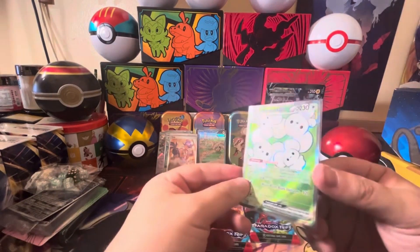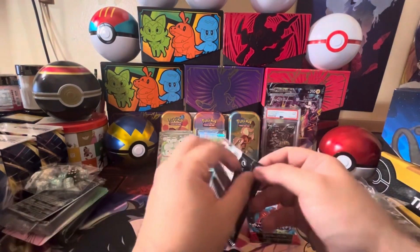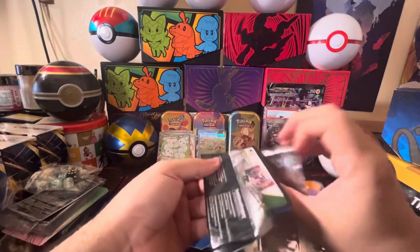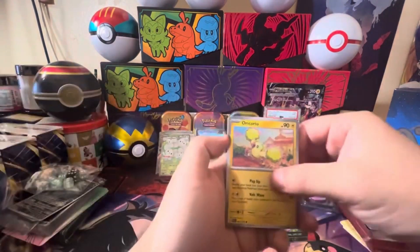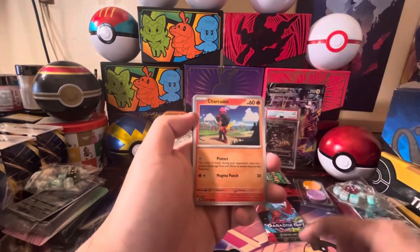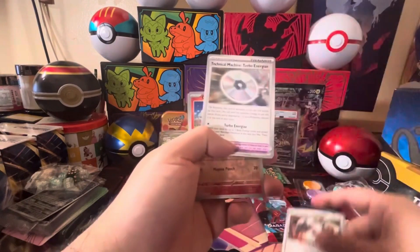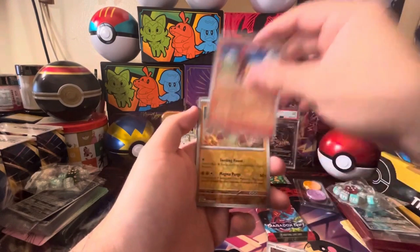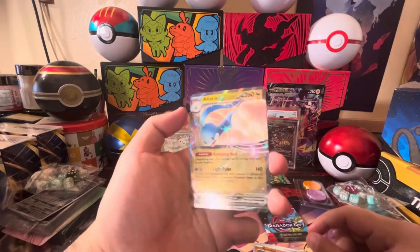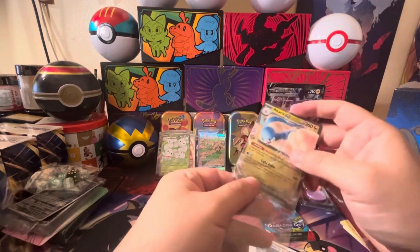Let's see what we can get from the armor stack. There are a lot of EX cards in this set, so completing it is going to be a difficult task. We got the Altaria EX — two hits out of the last three packs!